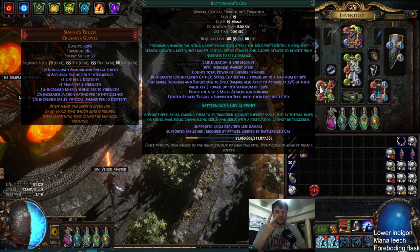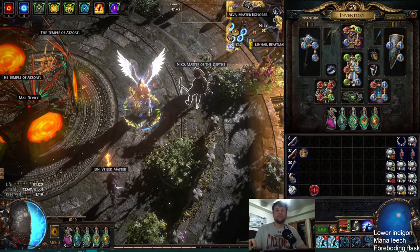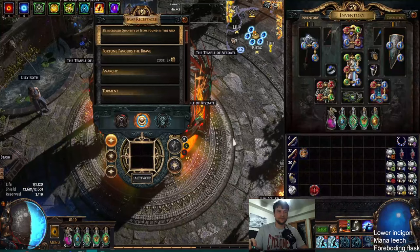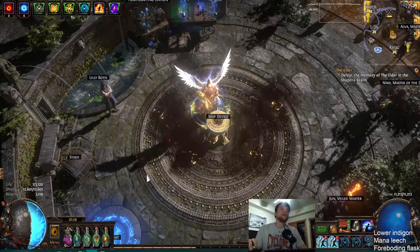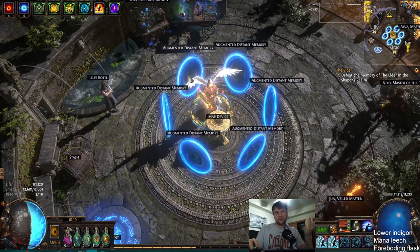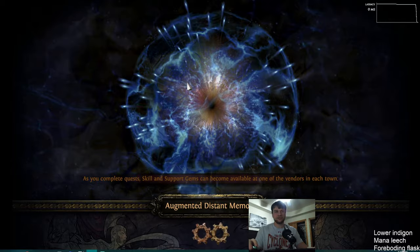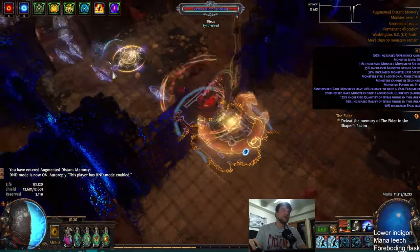So between these two things, you should be fine on mana. Obviously there could be some oddball cases where you get in trouble, but 98% of the time these two things will cover your mana. So watch an example — here's some gameplay. I'm going to do this map. This is a good map because it has a guardian boss that has 34 million health and it's got an actual map to fight. Watch me clear the map, watch me cloak, and watch my mana.